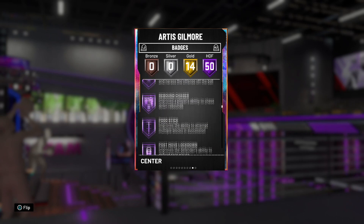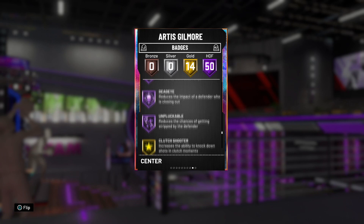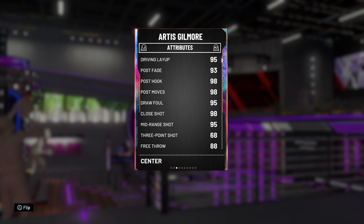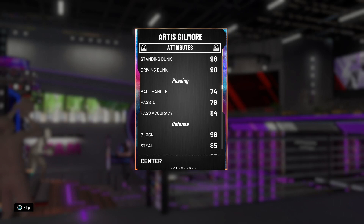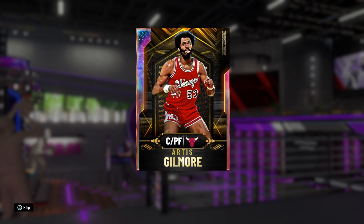There is one negative to Artis Gilmore — he only has about a 68 shot three. To make him really prime you're going to need to give him a three-point shoot boost, Floor General, and that sort of thing. Everything above that 68 three-point shot is going to be amazing. His playmaking isn't too high but a 7-foot-2 center doesn't really need that. The defense is great, rebounding is good, and he's a super quick center as well.